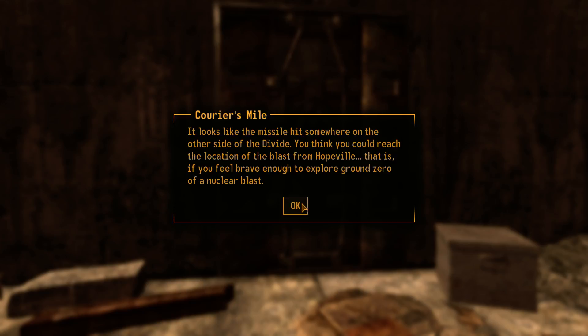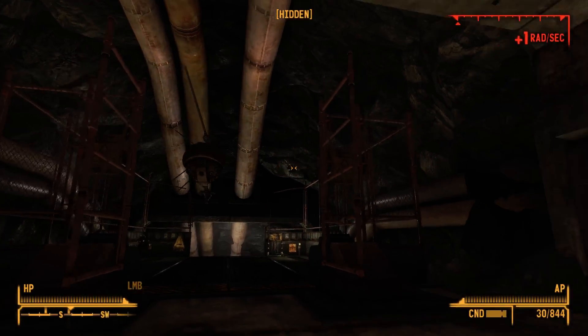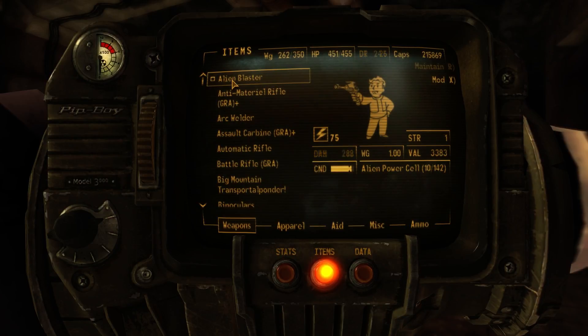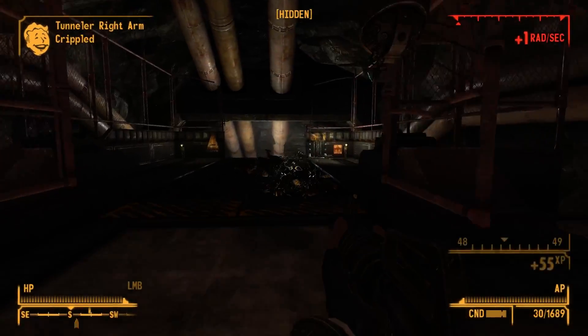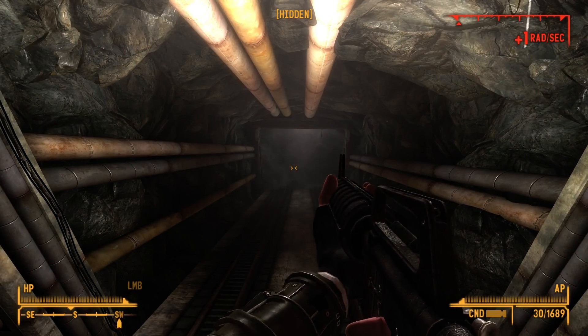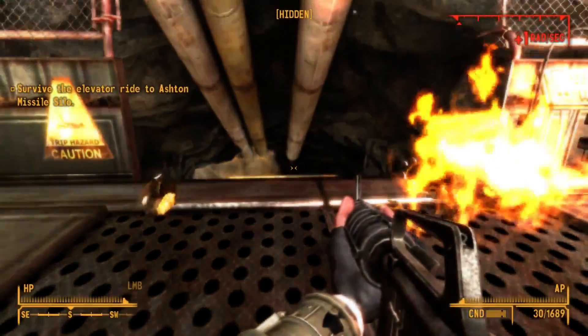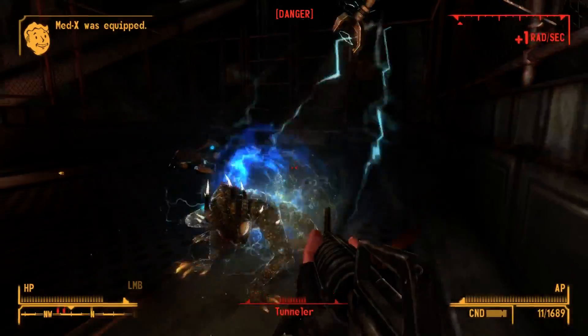Looks like the missile hit somewhere on the other side of the Divide. You think you could reach the location of the blast from Hopeville — that is, if you feel brave enough to explore ground zero of a nuclear blast. Not really, thanks for asking though. That is a Tunnel Dweller — time to fight. This gun is not going to be as good as I want it to be right now. Let's switch over to the Assault Carbine. Survive the elevator ride to Ashton Missile Silo, which means we're about to get taken on by these guys.